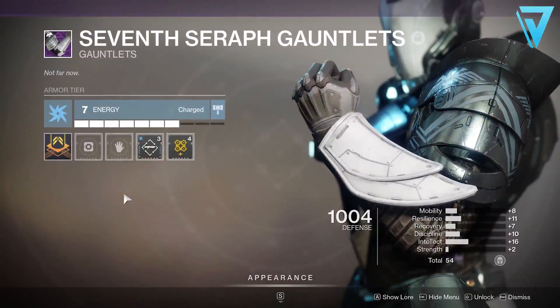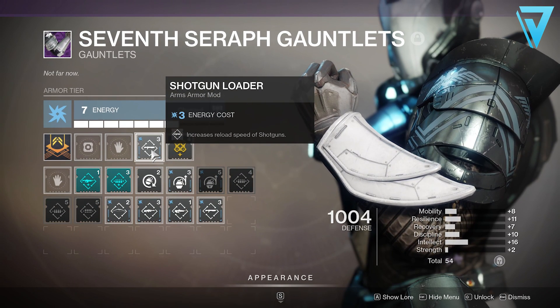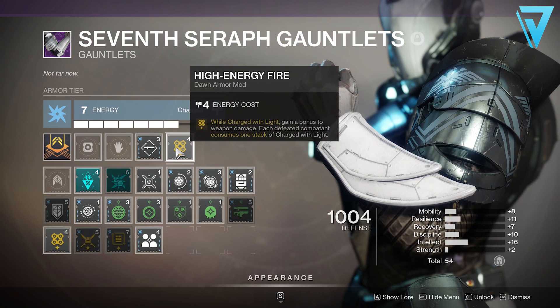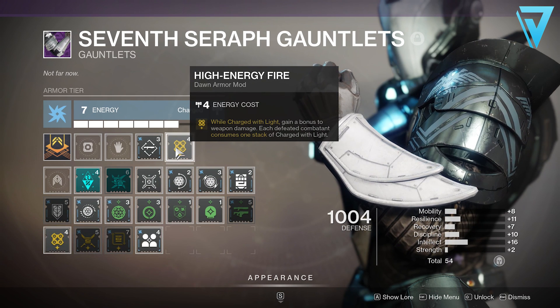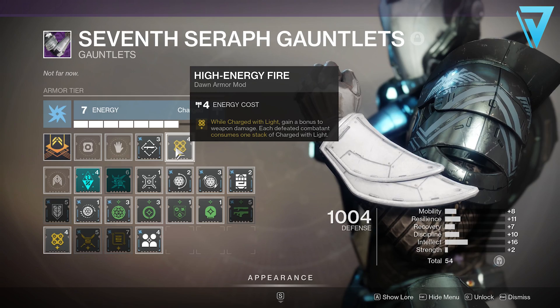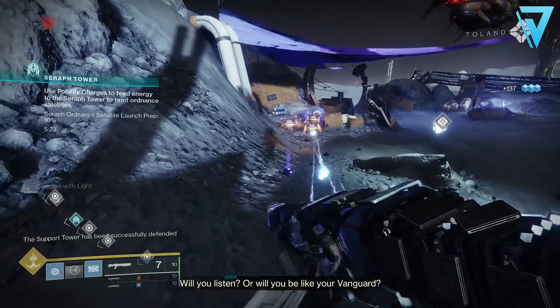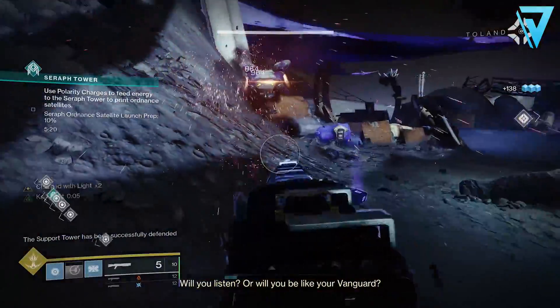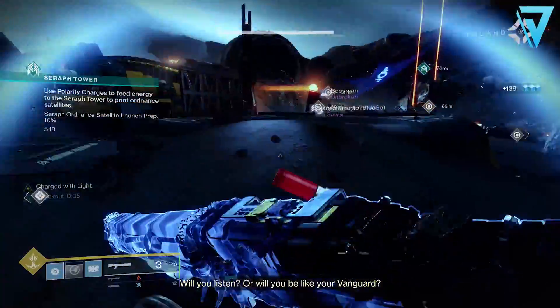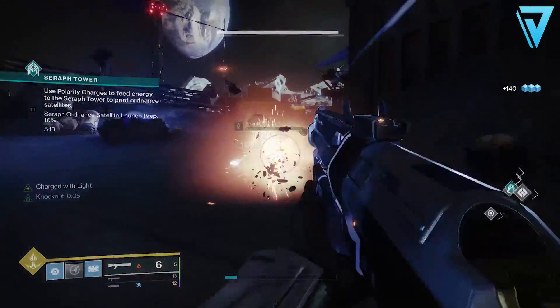Moving to our gauntlets, we have a shotgun loader mod equipped, which increases the reload speed of all our shotguns. We've also paired this with the Season of Dawn mod High Energy Fire — this requires four energy in your gauntlet, and while charged with light you'll gain a bonus to weapon damage. Each defeated combatant consumes one stack of charged with light, so this provides extra damage across all our shotguns since we're going to have charged with light pretty much all the time.